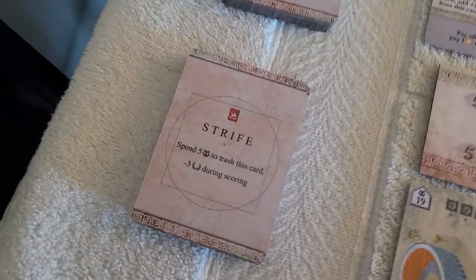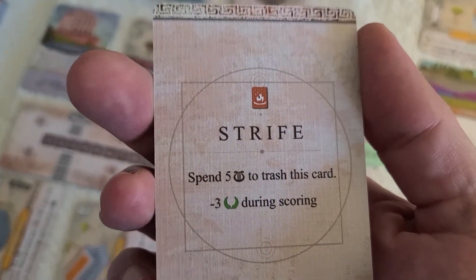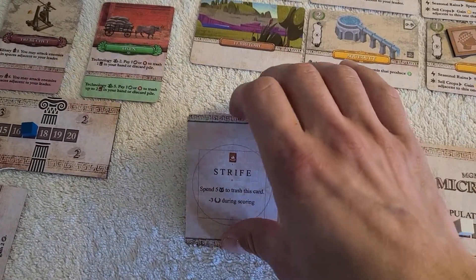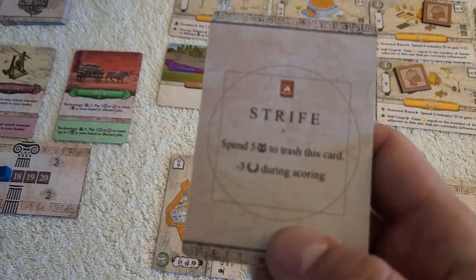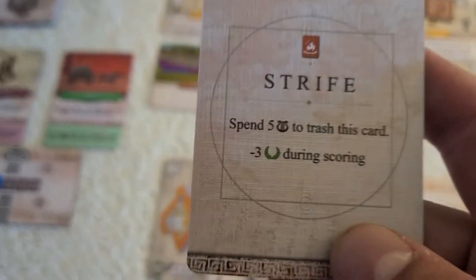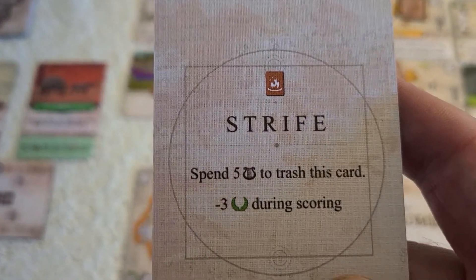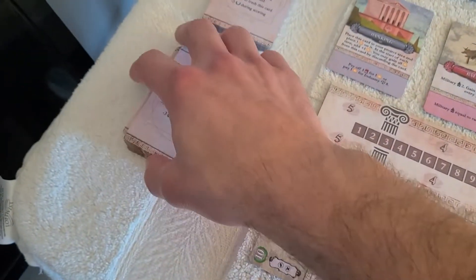So what's strife? These are strife cards — they're all the same — and it's basically deck bloat. It does two things: it floats your deck, going into your discard so you run into it, and when you draw it into your hand it doesn't offer you anything. You can discard strife but it still hurts you for that hand. At the end of the game it's worth minus three victory points during scoring. You can get rid of strife in a few ways; one of the main ways is you can spend culture to eliminate a strife from your hand.